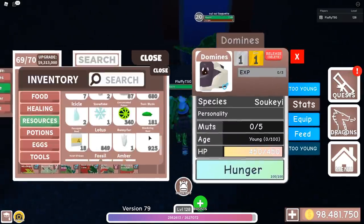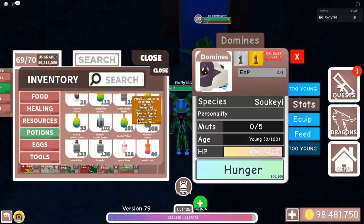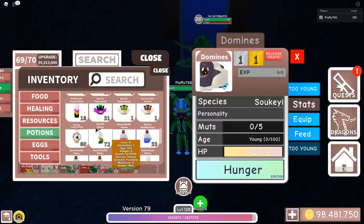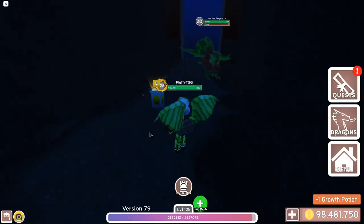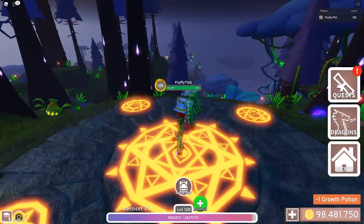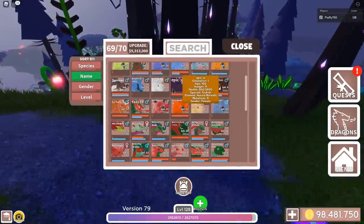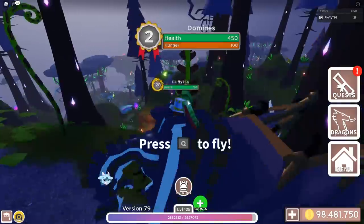We're just gonna grow this with a growth potion. Potions — and of course we've got the growth potion. Okay, we've got the Sukai. And I think it's nicer to reset right now, because of course we need a little bit of space to be able to see it. So this is the Sukai — one of my favorite dragons. We're able to fly around, which is super nice. And basically this is the fastest way to get it, so make sure you do all these steps.